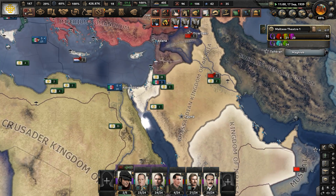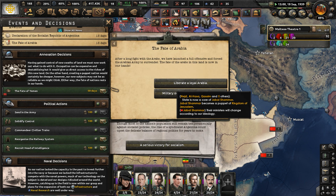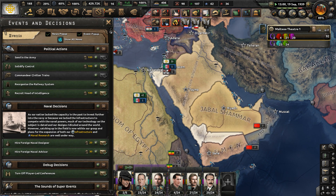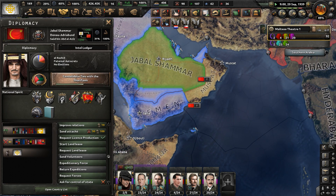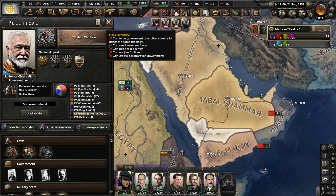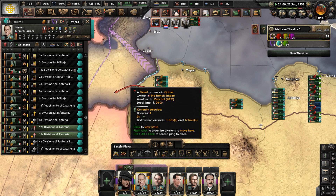These borders in the Middle East are quite interesting — we have some weird borders but we'll have to just hand some of it out. Liberate Yemen and Jabal Shammar. Yemen is now our puppet, and so is Jabal Shammar — Malta has done very well for itself, frankly. Malta's content in Kaiser Redux is quite entertaining and pretty fun from a player's perspective — you do some pretty wacky stuff.